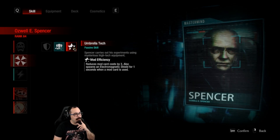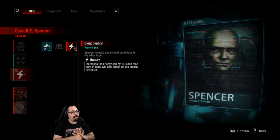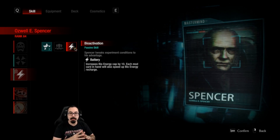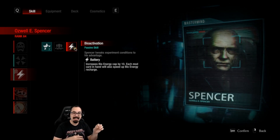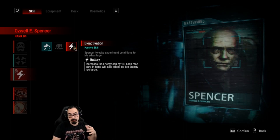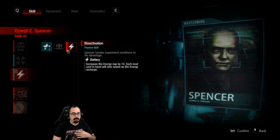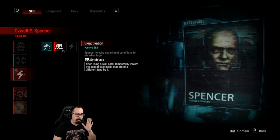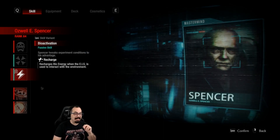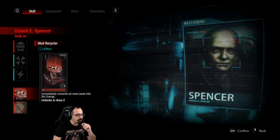The new Bio Activation card, Battery, effectively doubles your max bio energy — increasing it by 10 — and each mod card in hand speeds up bio energy recharge. This supposedly goes well with the reduced mod costs. I've heard so much about having infinite bio energy with Spencer that it's pretty intense — a four-mod build with a mod recycler could be really fun.